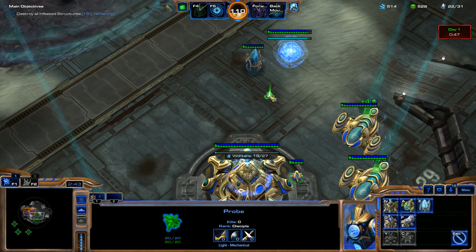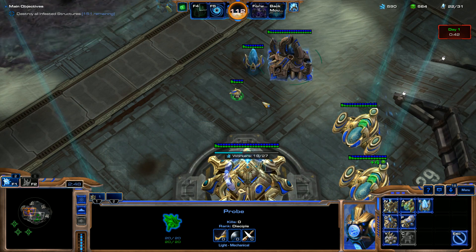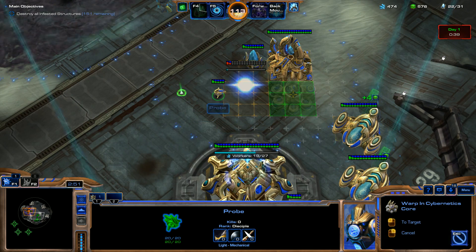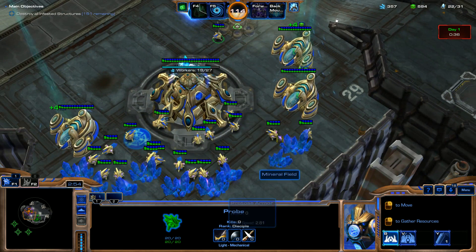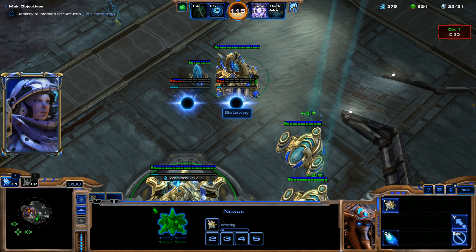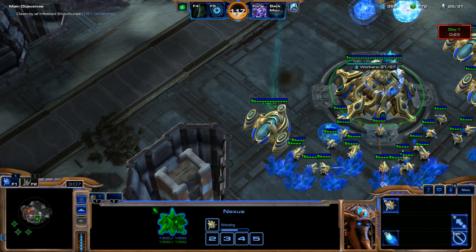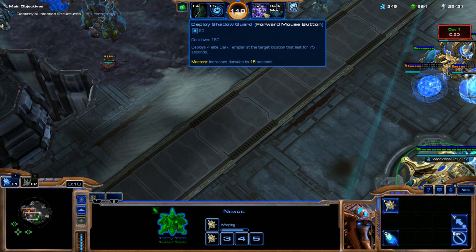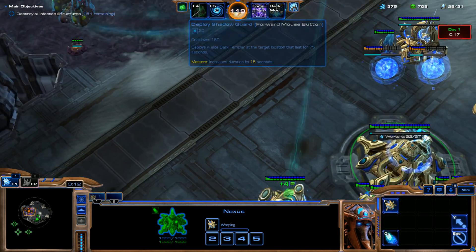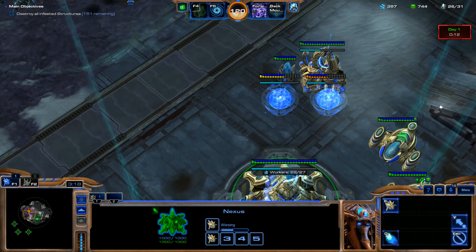We're just about ready with this first gateway and we're going to throw down that Cybernetics Core now. I think I'm actually going to throw down two because I want to get double air upgrades — so we'll get the attack and armor upgrades for our air units. I'm going to go ahead and pump out one Centurion, but mainly going to depend on this Shadow Guard that we're going to be using here. The Centurions I'm building will be for backup.